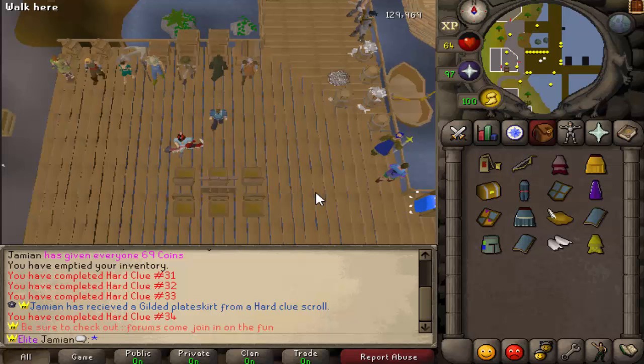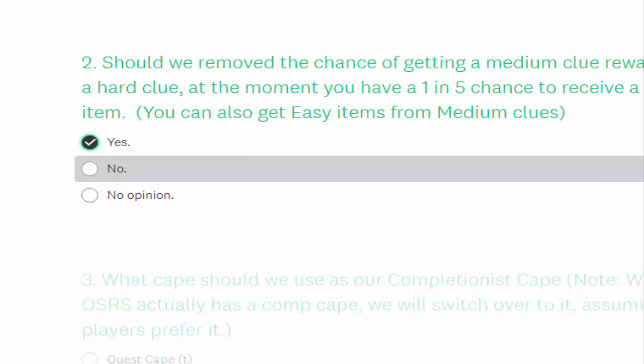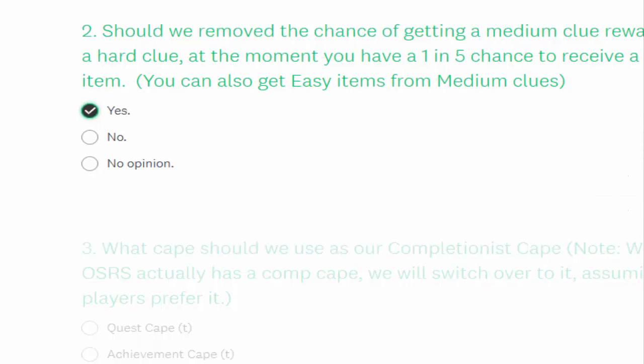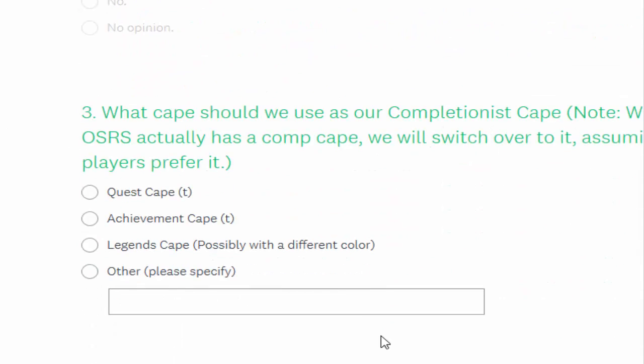In old school RuneScape, if you do a hard clue there's no possibility of getting ranger boots from it. Personally, I'm going to vote yes. I don't think many people even knew this was a thing — I think someone got ranger boots from a hard clue and that's what opened people's eyes to it. I think making all clues drop their own loot will be a good update.